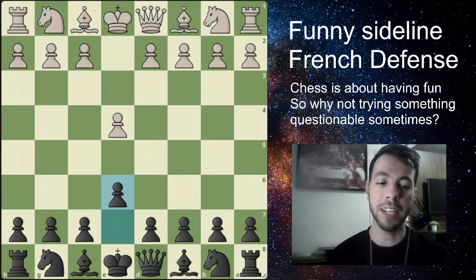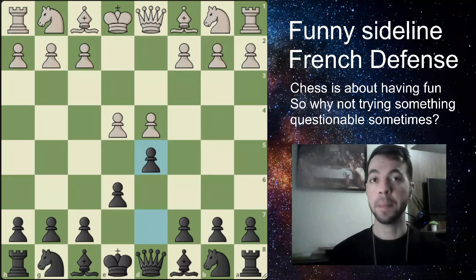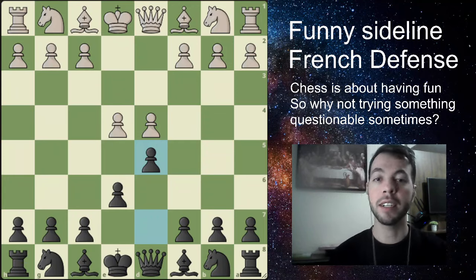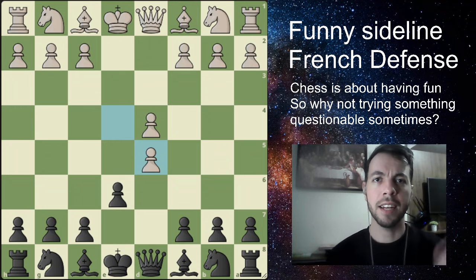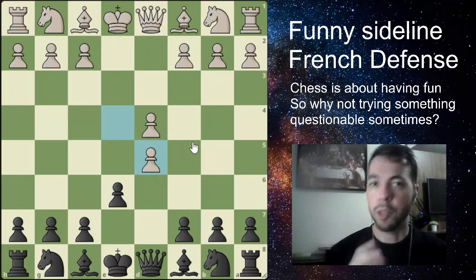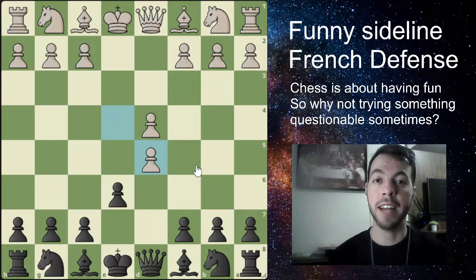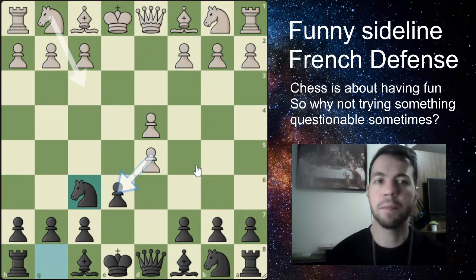You guys probably know that this is the French defense starting position. Your opponent is going to play d4, you play d5 and here we go — we have the French defense. One interesting move is when your opponent takes. In a recent video, I showed what to do when you take with the queen, which is a very interesting sideline. But here you're going to do something even crazier: just ignoring completely that your opponent took your pawn and developing your knight to f6.